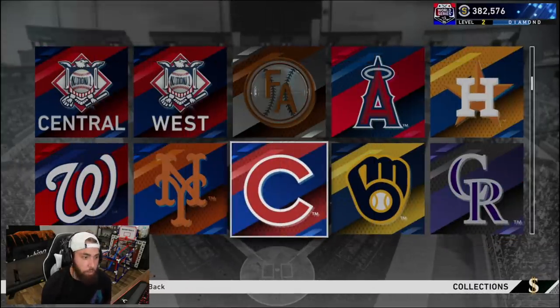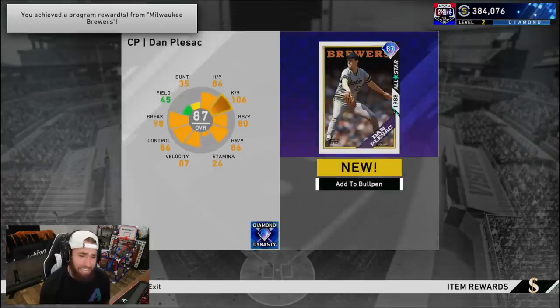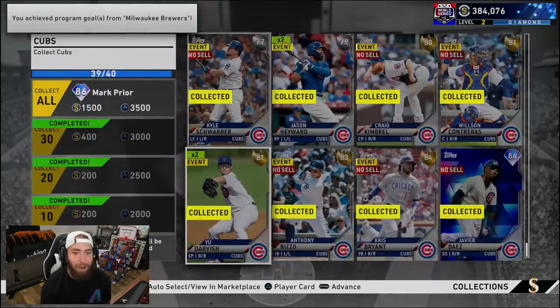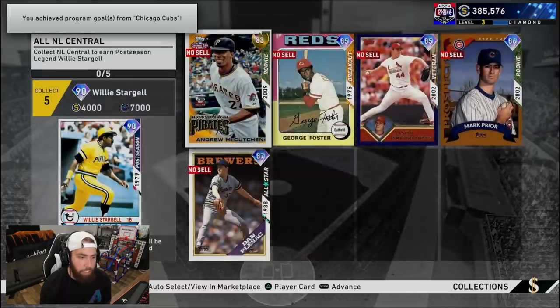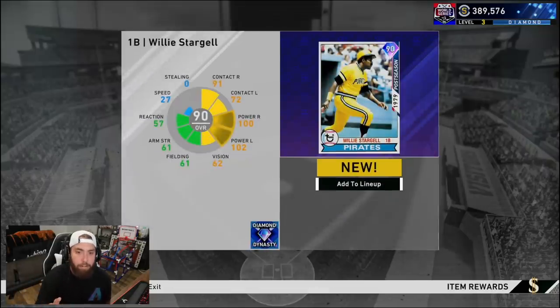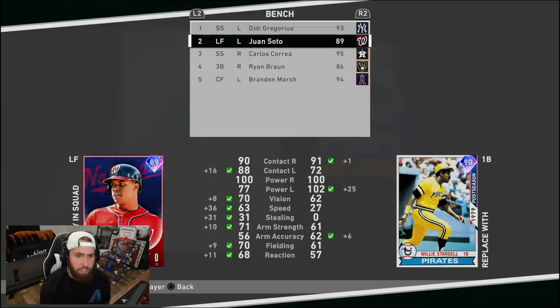The Josh Hader buy order just went through, so we have everybody for the Brewers — 40 out of 40. The 87 Dan Plesac is on the squad. Now all we have to do is finish the Cubbies and we have the NL Central done. We got Ian Happ — he went through. 40 out of 40. The 86 Mark Prior on the squad. And finally, the NL Central is done. That unlocks the 90 overall Willie Stargell, who I think is the third best first baseman. The Eric Thames Prestige Red is the best, Giambi is second, but this Willie Stargell card is really, really good — he'll at the very least be on our bench.